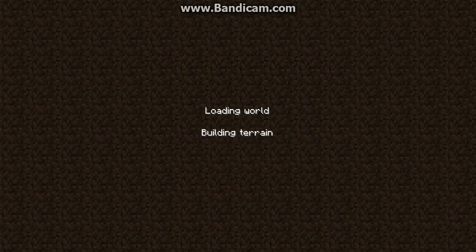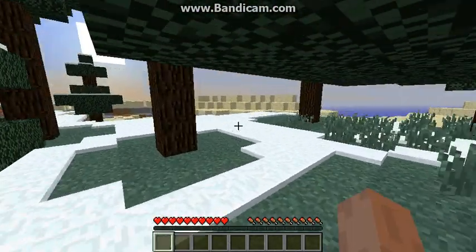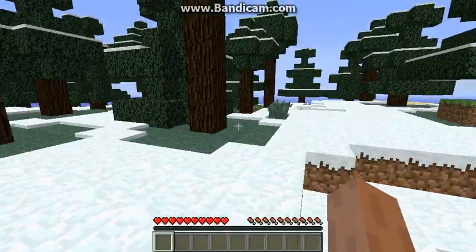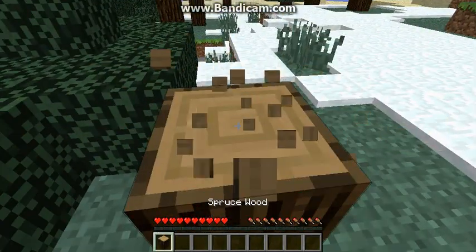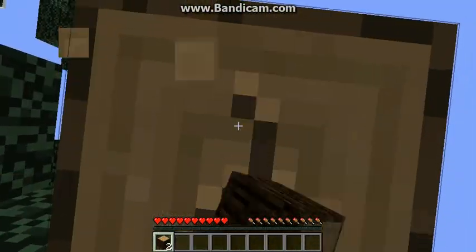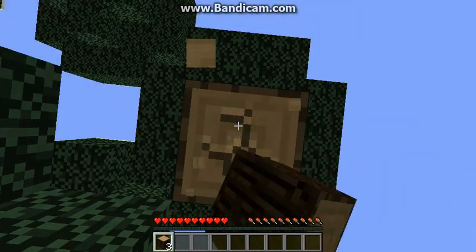The frame rate drops so low when making the world — it was down to three for a second. I just hope I don't spawn in a taiga, which is the snowy biome. Oh sweet, we're right next to desert. Not sweet like I like desert — sweet like I'm out of the taiga. I need to fix my mouse. Okay, there we go. I'm going to collect some wood. It is a little laggy, sorry about that. My frame rate just dropped a little but we're back to normal — by normal I mean around 15 and higher.